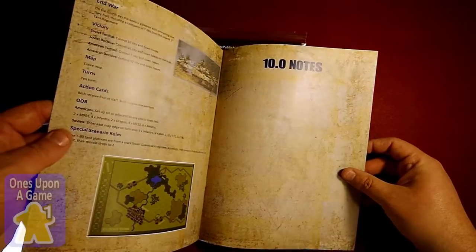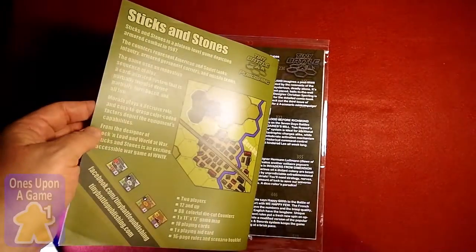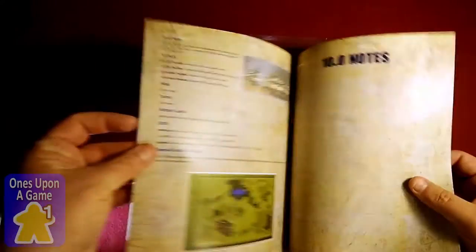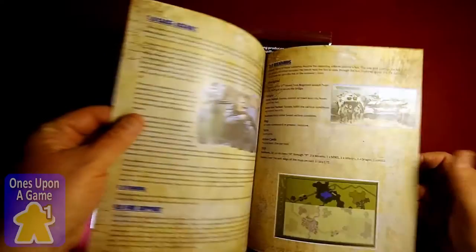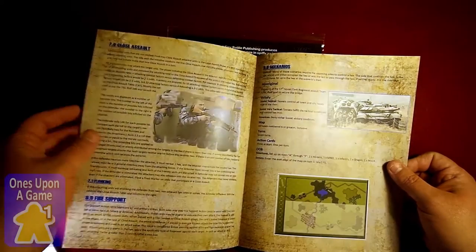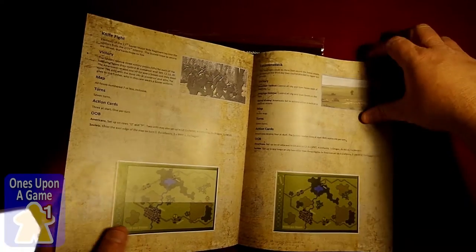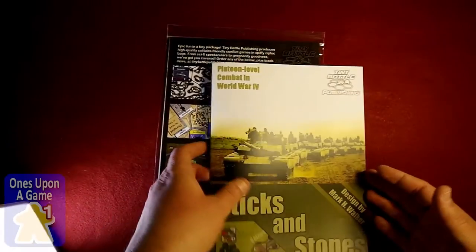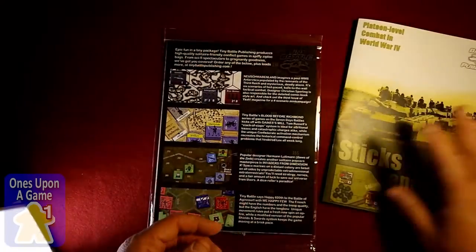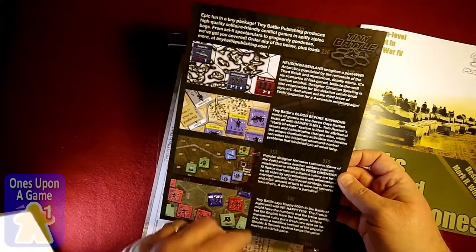Rulebook — 16 pages, counting the back. The back is just a summary, not a player aid or anything like that. Rules go up to page 10, and scenarios start on page 11 — one, two, three, four scenarios. Good quality. Definitely very nice material. There's also advertising for some of the other titles.